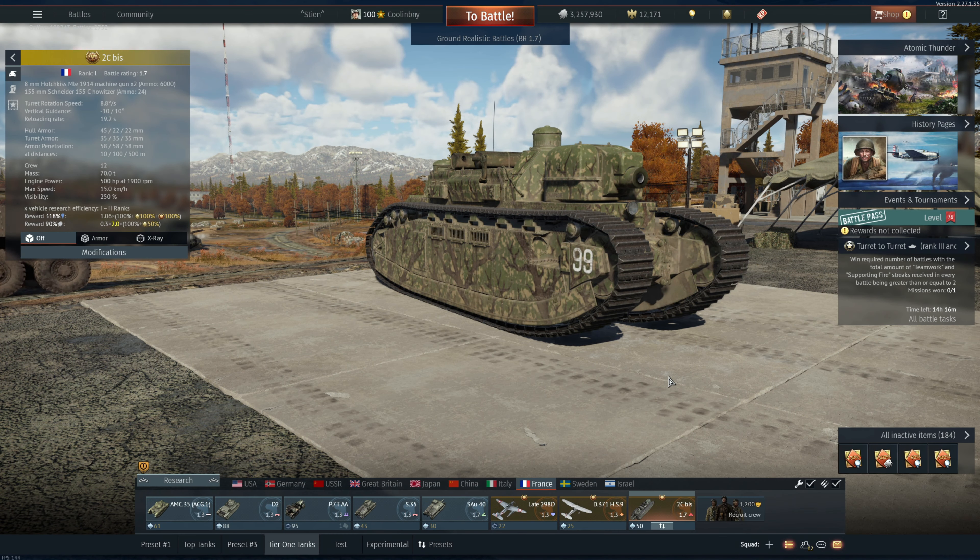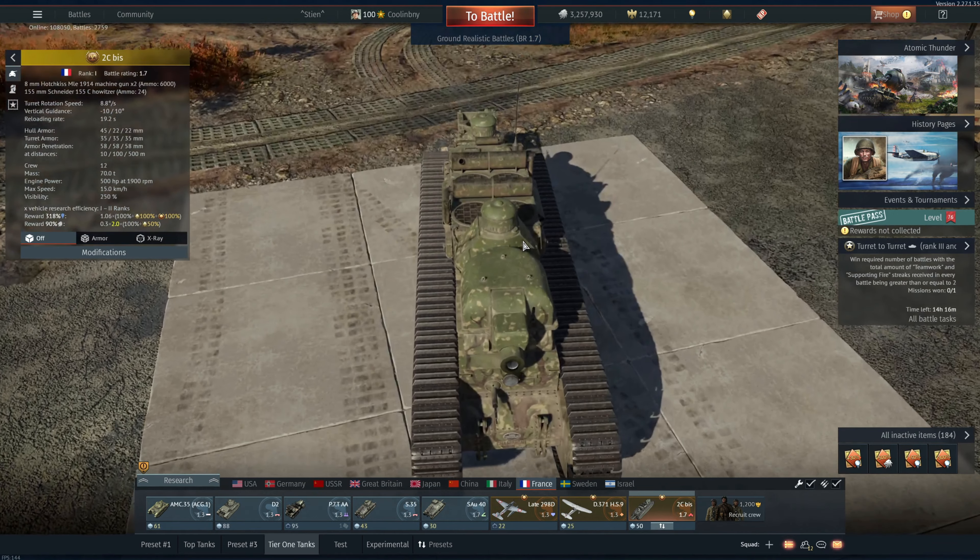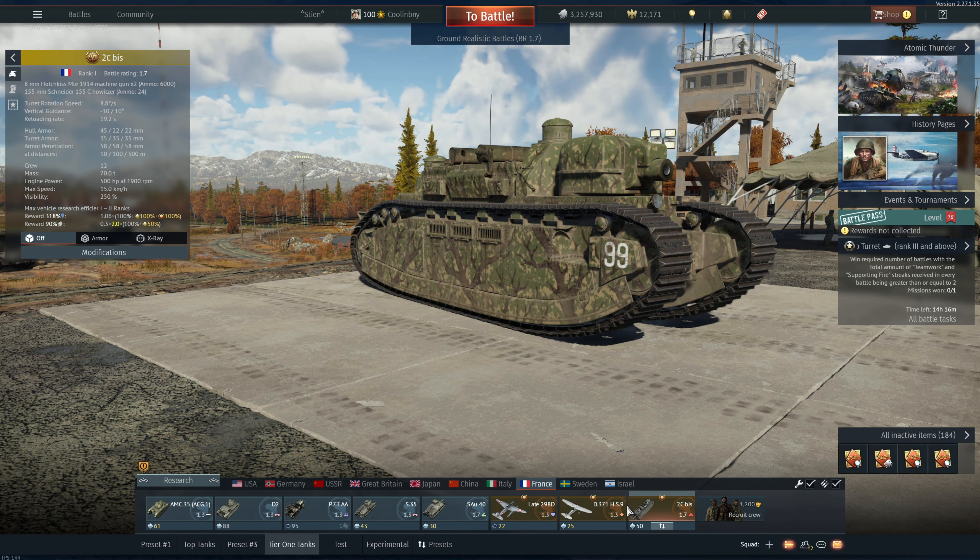Hey everyone, Tankenstein here. In this video I've got gameplay and a review for the Char 2C BISS — a rank one, battle rating 1.7 heavy tank in the French tech tree that costs 2100 golden eagles, likely due to its meme status. This is a huge tank developed towards the end of World War One that relies on high explosive filler to blast through enemies. It has over seven kilograms of explosive filler equivalent within its 155mm Schneider 155C howitzer shells.